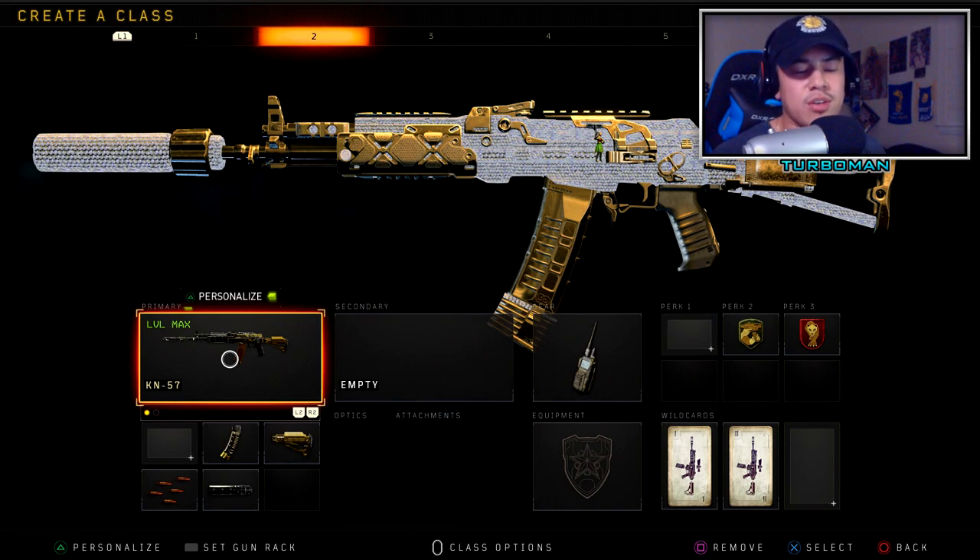Today I have a beast KN class setup that you guys have to use. This is specifically a suppressor setup — the one you want to use if you're trying to go on really high streaks. Some of you may already know this class setup from previous videos, but I have to bring it back because the 1.21 update came out, and this is one of the best weapons to use right now.